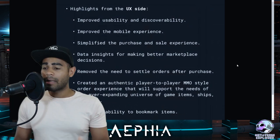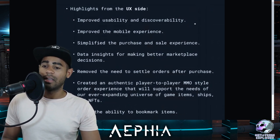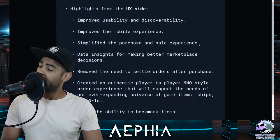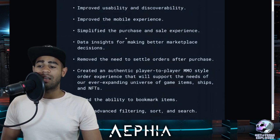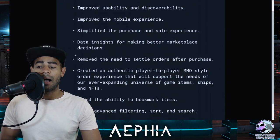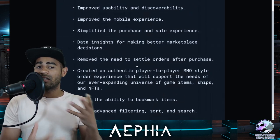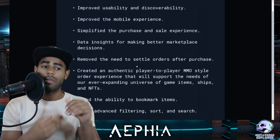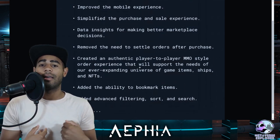Here's some information from the team about the marketplace highlights on the UI/UX side: it improves usability and discoverability — probably referring to the search function — improves the mobile experience, simplifies the purchase and sale experience, and provides data insights for better marketplace decisions. Also highlighted: removing the need to settle orders after purchase. With Serum, it was like sending something to a post office that you had to go collect. Now it's like Amazon — you buy it and it's sent directly to your address.